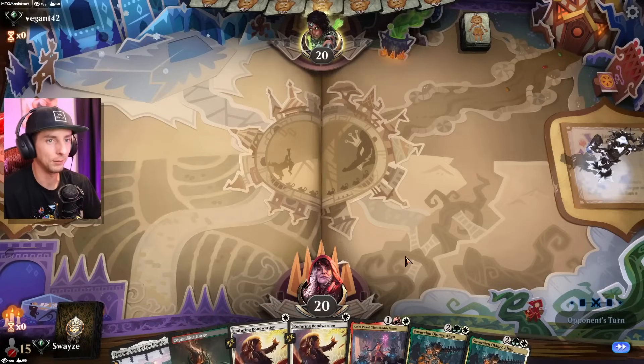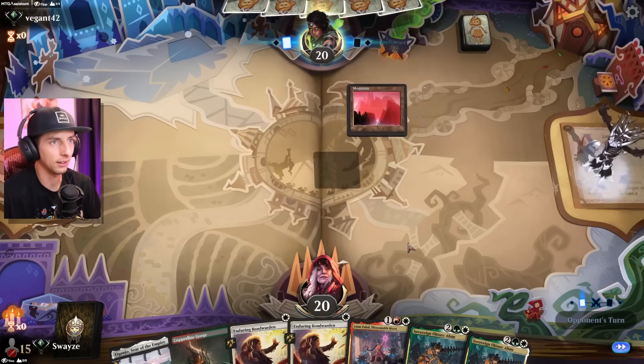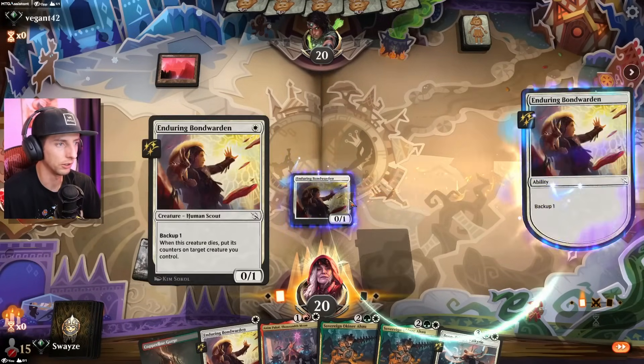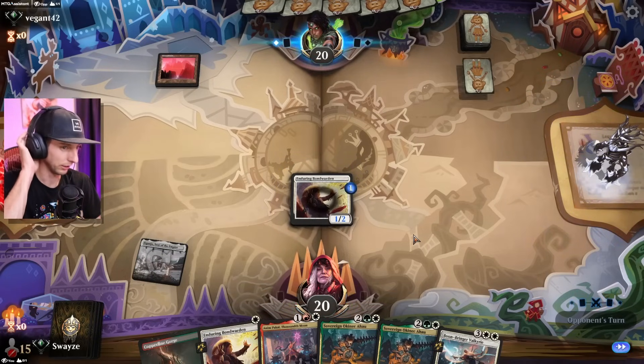We have a really interesting Naya deck that gets big really, really quickly. We've got a decent-looking hand here — definitely would like to see more lands. The opponent running out a red land makes me a little nervous, especially going second, but we don't see a turn one Swiftspear or anything like that, so that's good.